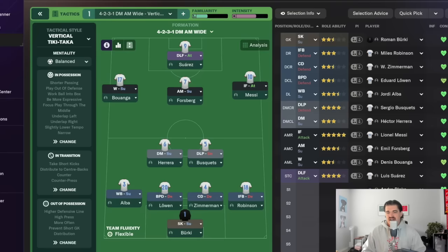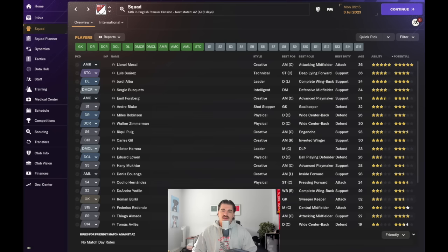One last look at the squad in terms of FM's current ability ratings: Messi, Suarez, Alba, and Busquets are our four most highly rated players — shout out Inter Miami for carrying the way here. We're going to need good seasons from Myles Robinson and Walker Zimmerman. Surprisingly, Andre Blake is rated ahead of Roman Berkey, which I strongly disagree with, but FM's going to FM. We'll see which goalkeeper gets the most playing time from the new coach. Time to resign.